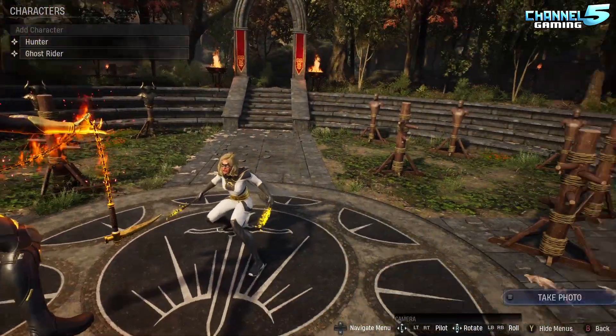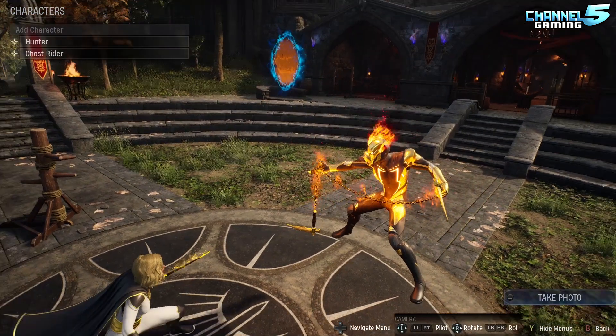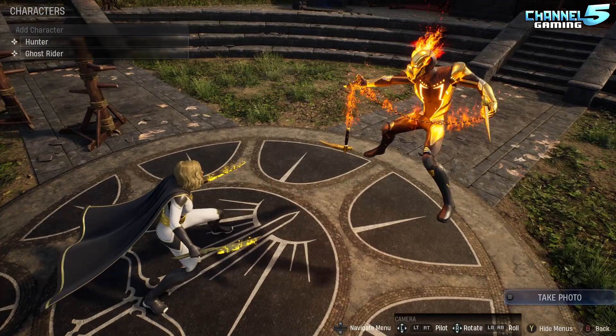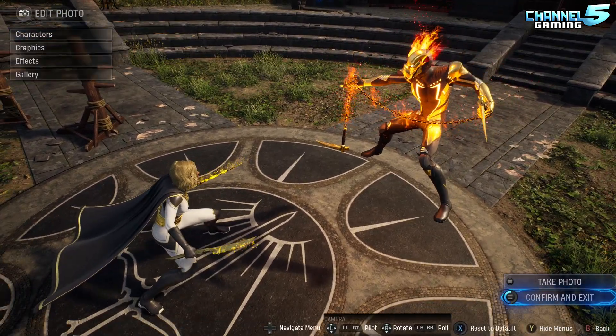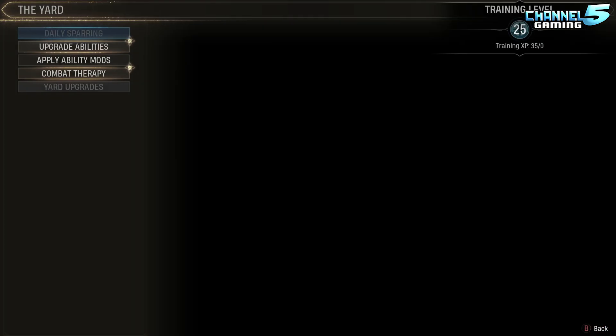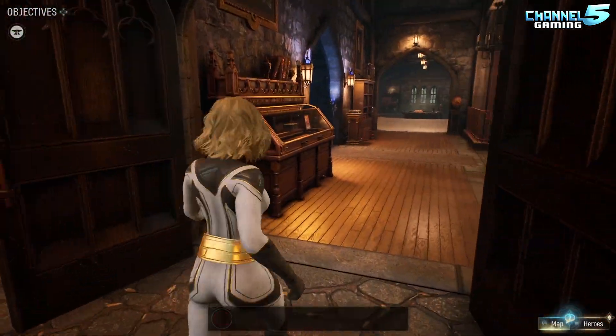I tried to get creative with this mode as often as I could, and I did that for the majority of the game. Near the end, now that I'm farming missions, I just stopped — I take the default photo and then delete it later. You take your picture when you're done, confirm and exit, and that goes into your photo collection.